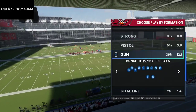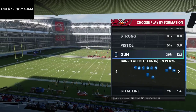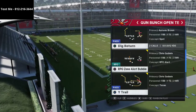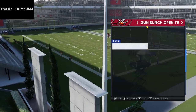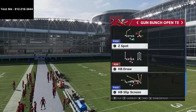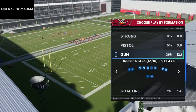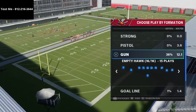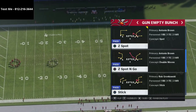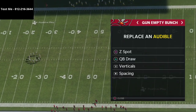If you haven't gotten the gun bunch tight end offense, that link is in the description. The playbook also has gun bunch open tight end with good runs and RPOs, and it has the empty bunch formation, which I really like and wanted to share a couple of plays that can be really effective in Madden right now.